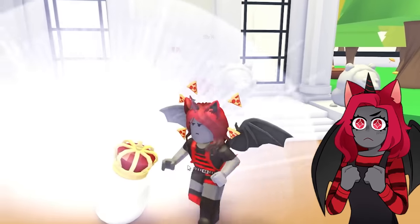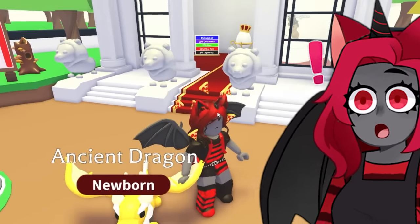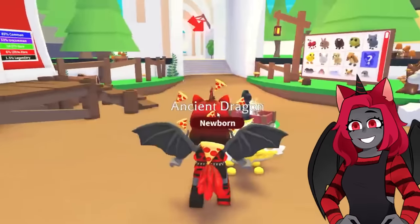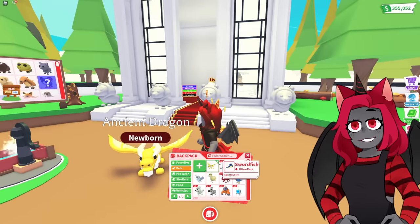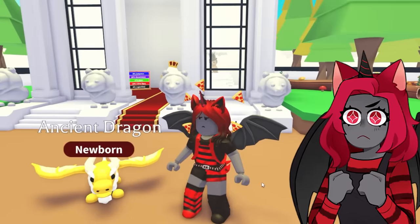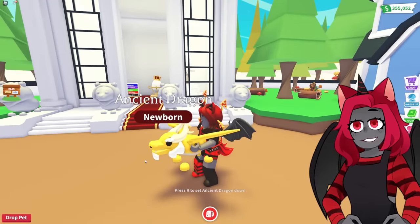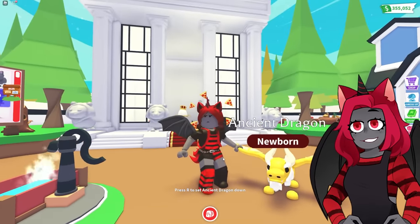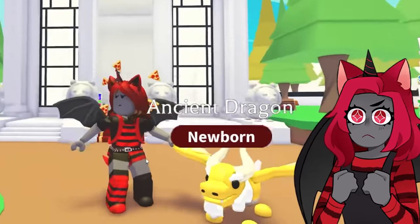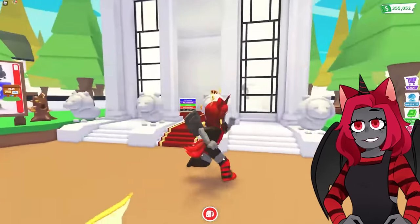Here we go — what is it gonna be? A parakeet. I've been hatching eggs for a while, and I just got an ancient dragon! That is two out of three! I got a few orangutans in between — it's all filmed. This is the ancient dragon — oh my gosh, it's the new dragon pet from the normal eggs. It looks so cool! I can't believe this — two out of three!